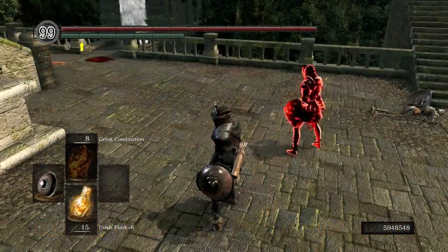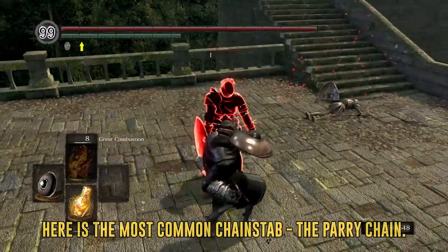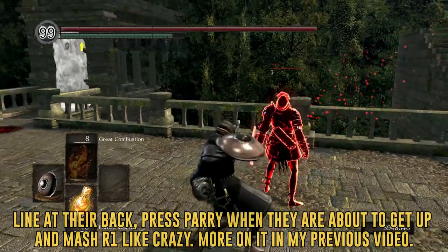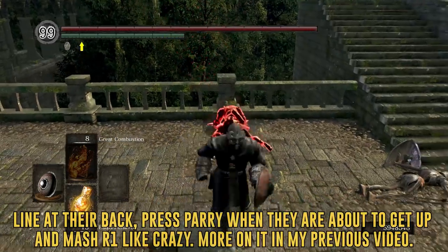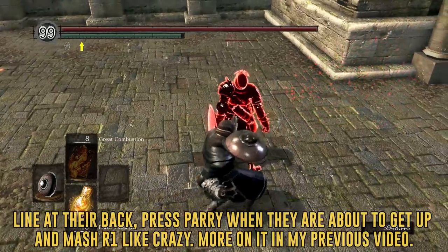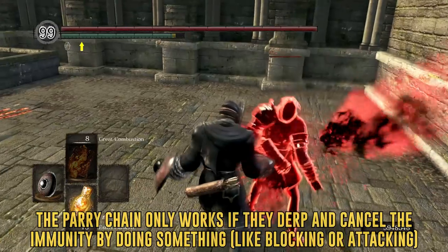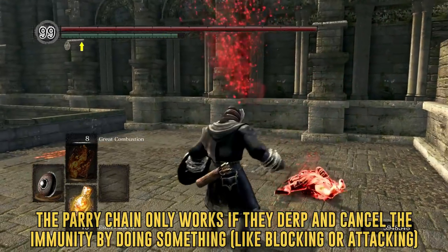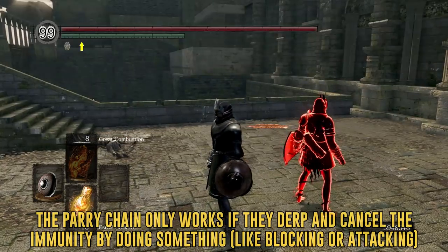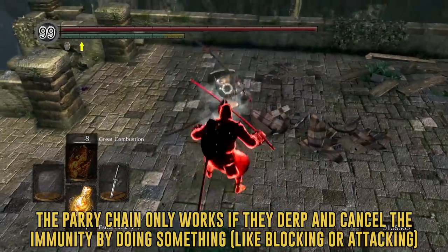Countering standstill is a lot harder and requires more effort, especially when you consider that the counter to standstill loses to a wakeup backroll. The chainstab meta operates on reads and there is a huge risk associated with it, since failing the chainstab and not cancelling your R1 can put you in a very bad situation. So if your opponent is fishing for the basic panic roll chainstab, you can punish them hard by just waking up without pressing a button. But if your opponent is good, you'll have to be making reads — and so will they. That's the whole point.